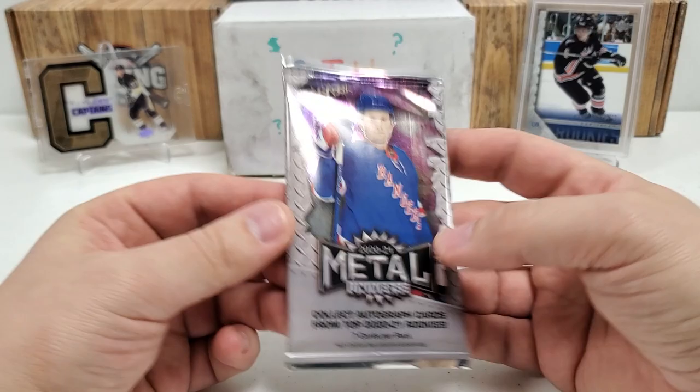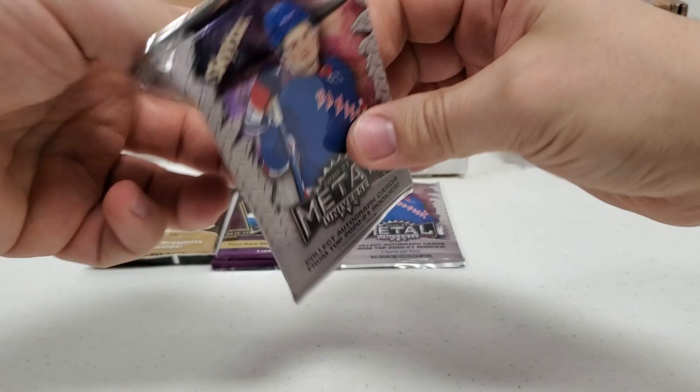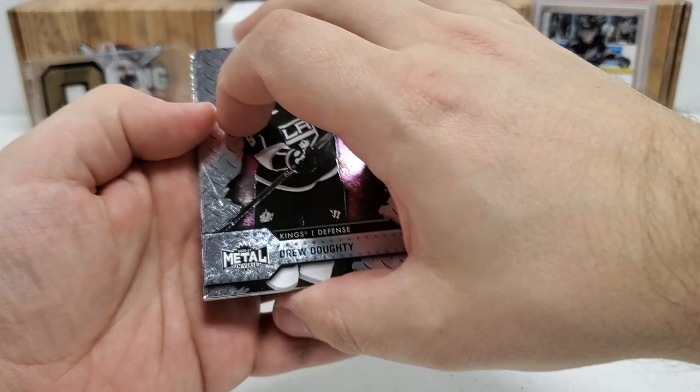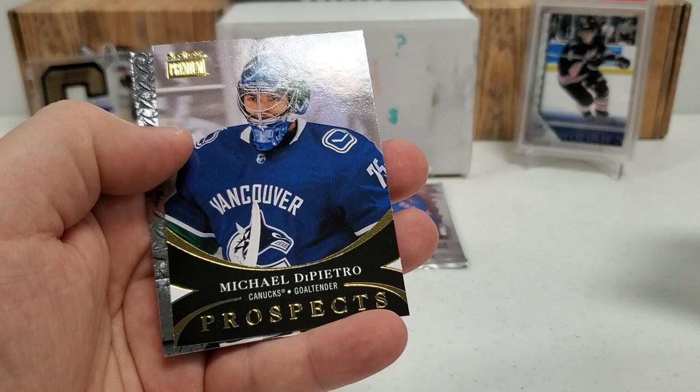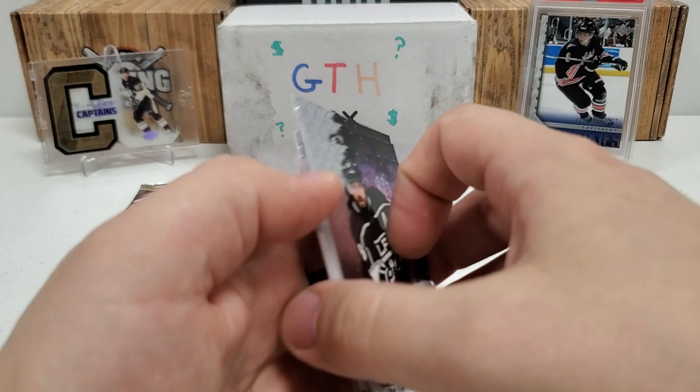Metal Universe time. We've got the chance for PMGs in all four of these packs. Let's do both Metal Universe packs first — you can get a PMG, auto, or something like that. Drew Doughty starts us off, Travis Konecny, Jonathan Tays, Carter Hart, J.G. Pageau, and one of those prospects — a decent one — Michael DiPietro. Those are not numbered. And Jacob Slavin.